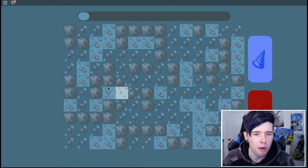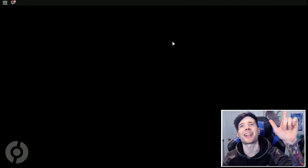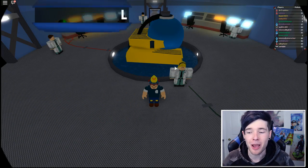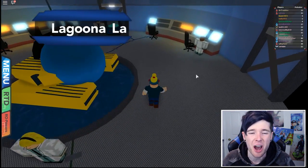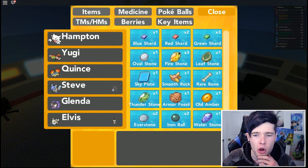One more - Everstone and a Green Shard. The battery has gone. Let's revive some fossil Pokemon! I did not expect this whatsoever. We can go back down two more times if we want. We've got three Firestones, a Leaf Stone, Smooth Rock - extends the duration of Sandstorm.